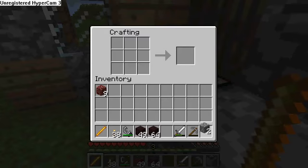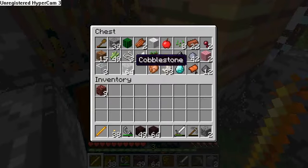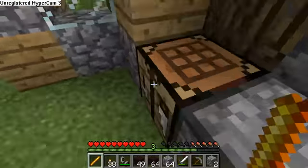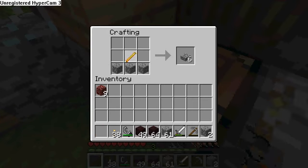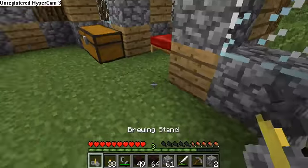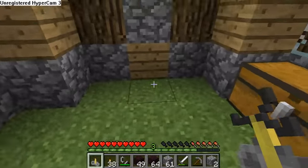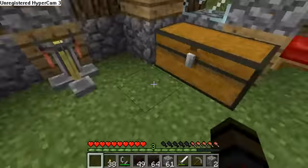I know it uses cobblestone, I just don't know how much. You might have to use it like this. Oh, that's how. Okay, I knew how to use cobblestone. So this is where all the random stuff goes, like the anvil and that. Place the brewing station right there, and we got some of that.